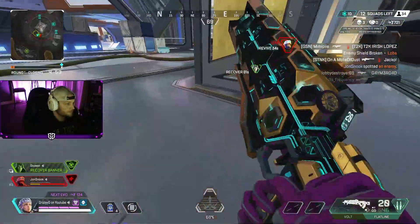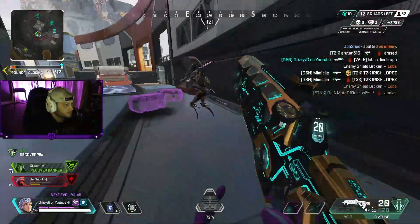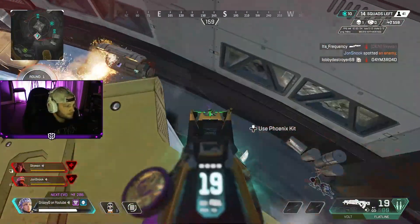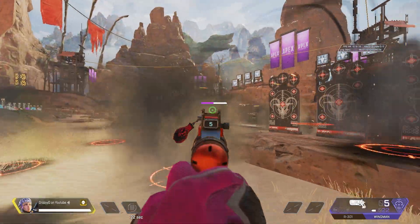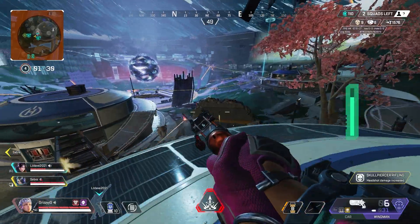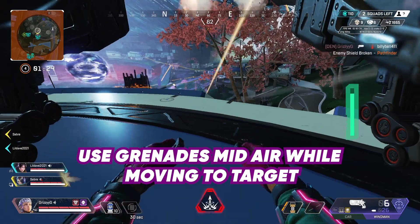Regarding Valk's tactical, you can utilize it both defensively and offensively. When enemies are pushing your location and you need time to heal or retreat, you can shoot your rockets at doors to slow pushing enemies. You can also aggressively shoot rockets and immediately fly to that target's position for a quick kill, or combine them with grenades like arc stars. I like combining arc stars with Valk's tactical, especially in late-game ranked when the ring is small.